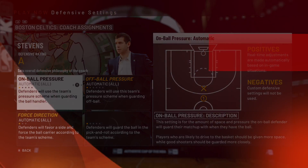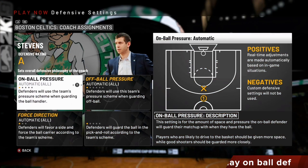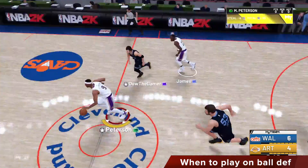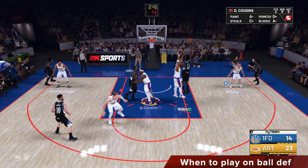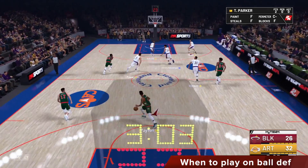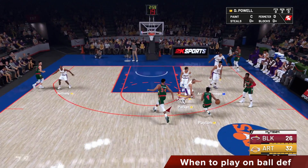Before we get into the settings, this is important to know because this is when you definitely have to play on-ball defense. There are basically three things that you can do better than the CPU in this game: transitional defense, post defense, and pick-and-roll defense. Those are the only three things you could do better than the CPU in NBA 2K19.